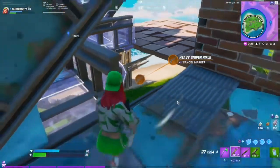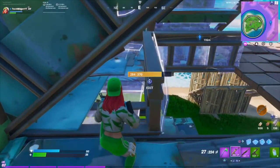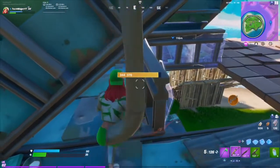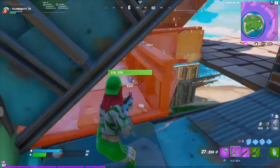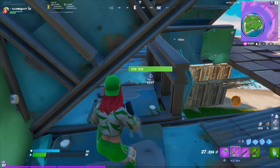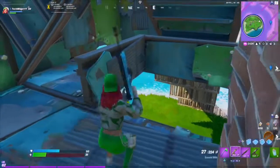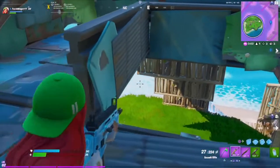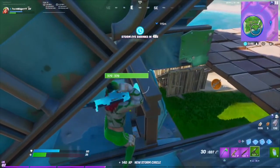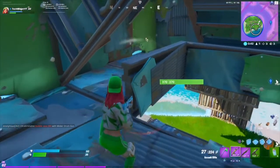Coming in at number 2 is the Reaper Pickaxe. It was very rare when it first came out alongside the Skull Trooper Halloween skins. The following year it returned to the item shop and I actually bought it. I love to use it — the sound is just nice, it looks like a scythe, it's really cool. Even if it's not rare anymore, it looks awesome and the sound it makes is just incredible. It's a very nice clean pickaxe overall.